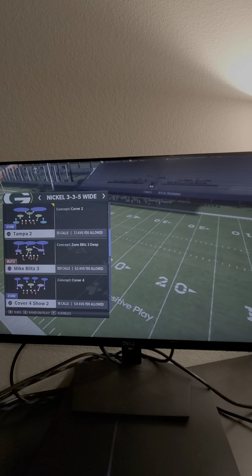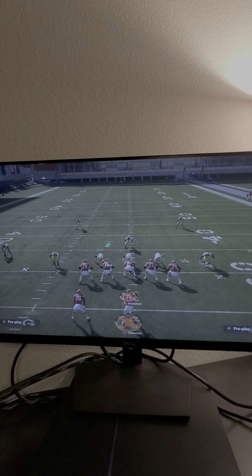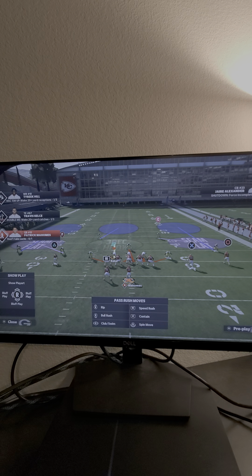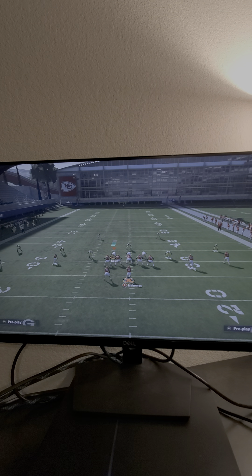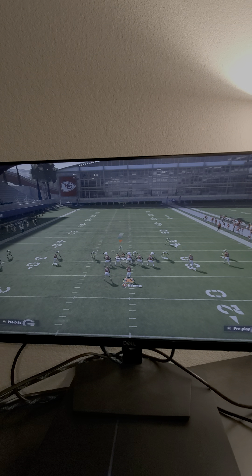The play we're going to be talking about is Mike Blitz 3. This is a phenomenal pressure, especially if the running back is blocking. All we're going to do is globally blitz all of our linebackers straight down, crash our line out, spread our line, and press coverage until the middle linebacker goes into the gap right there.